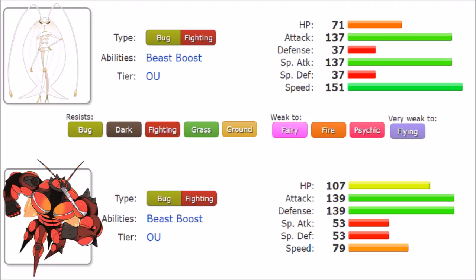Before going over their stats, I have to cover the typing combination's resistances and weaknesses, because it's actually one of the best in the game — resisting Bug, Dark, Fighting, Grass, and Ground, which are very common offensive pressure moves. The weaknesses are Fire, Psychic, and a four-times weakness to Flying. The Flying weakness isn't as bad anymore due to the Gale Wing nerf, but a four-times weakness is still worth mentioning. Overall it's a very good type combination.